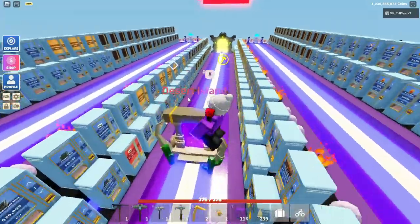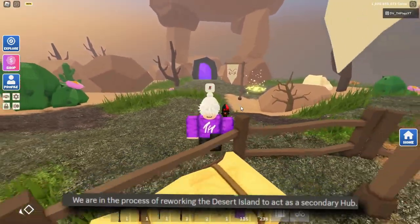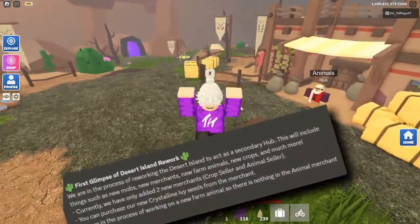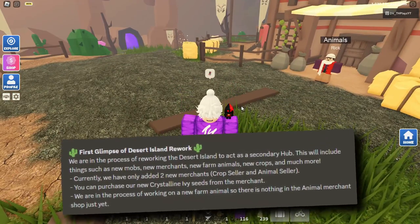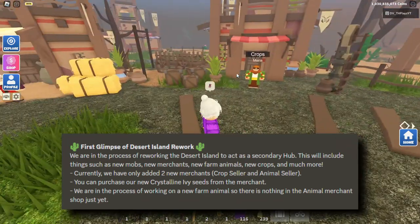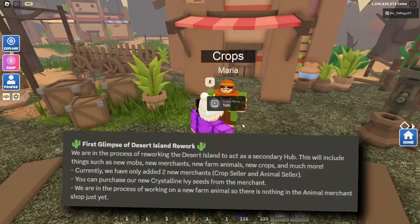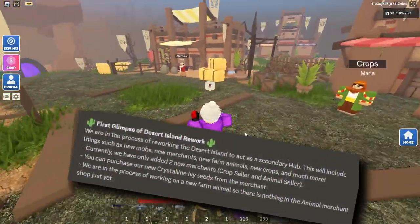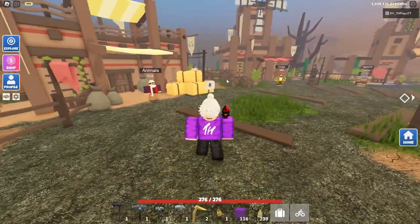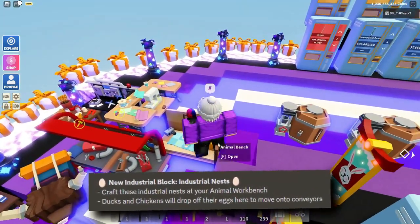Now let's go over what I said before — the desert island is getting a rework. The desert island is going to be a secondary hub including new mobs, new merchants, new farm animals, new crops, and much more. Currently they've added two new merchants as I just told you, and you can purchase the crystalline seeds from this NPC. They are in the process of making new animals, so expect a lot of things to come to the desert.